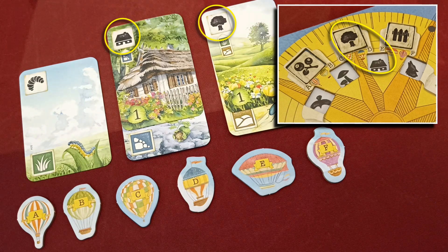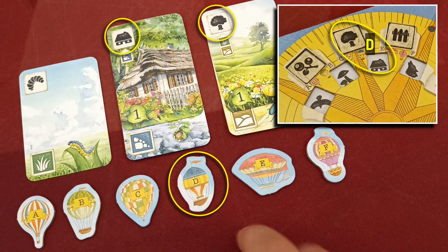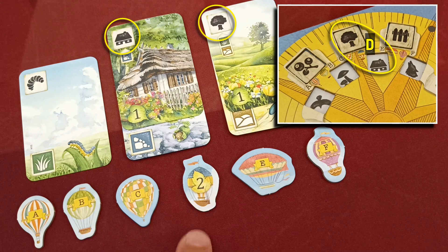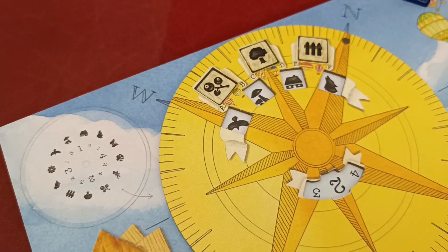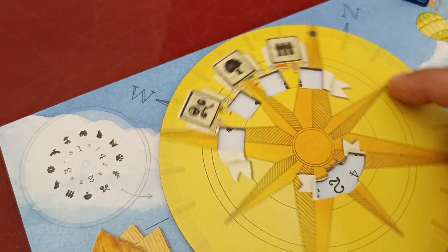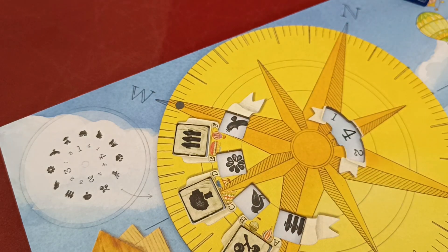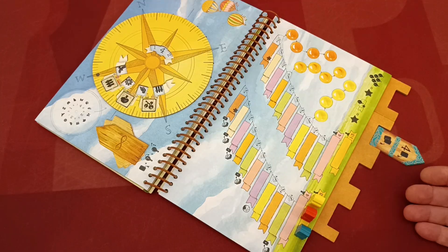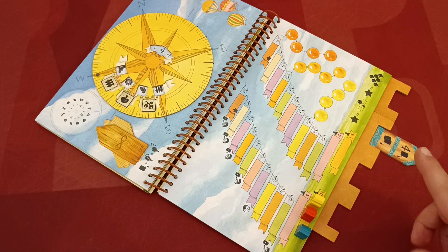If the player has a pair of symbols visible in their play area as well as the corresponding balloon token available with the letter showing, then the player flips the balloon token and will score that many points during scoring. Note that as the compass will be rotated, the required pairs will change, but you can anticipate what to expect by consulting the diagram.